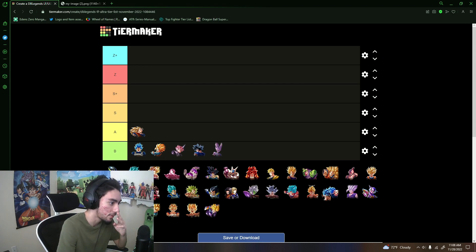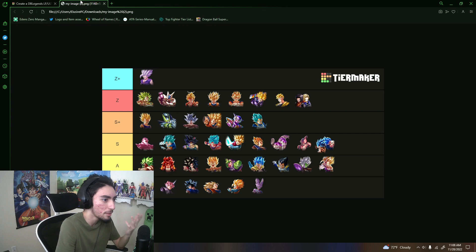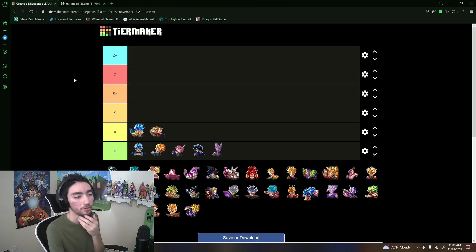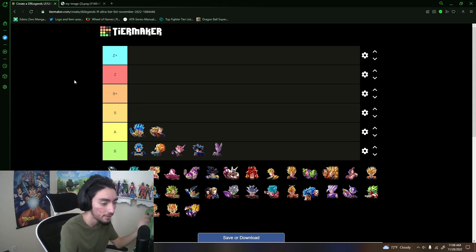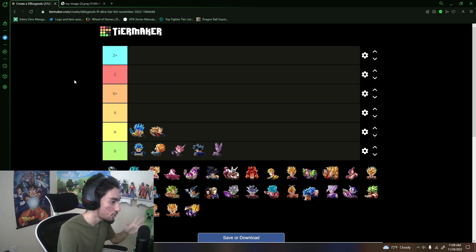Let's rank Gogeta Blue — I'll put him A tier. Until he gets a plot equip or a zenkai he's definitely not in the greatest spot. We could get platinum equipment or another LF zenkai at a celebration, but we just got LF Super SS4 Goku's zenkai two weeks ago, so I'm not sure we're getting another LF zenkai that soon.